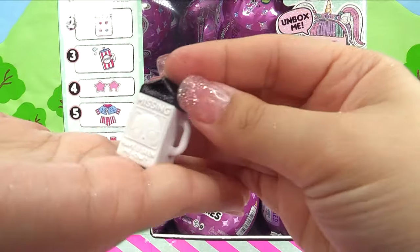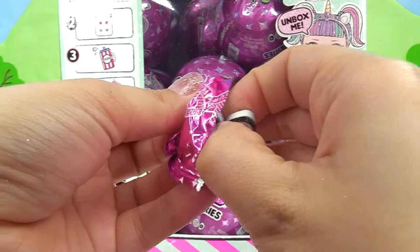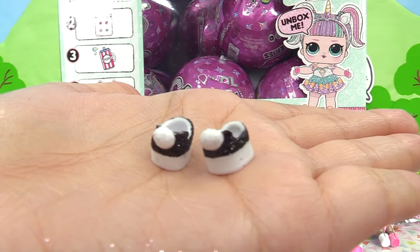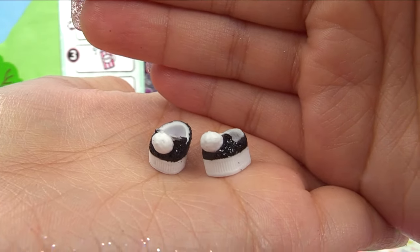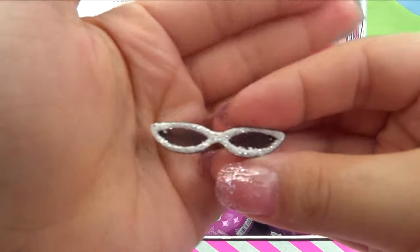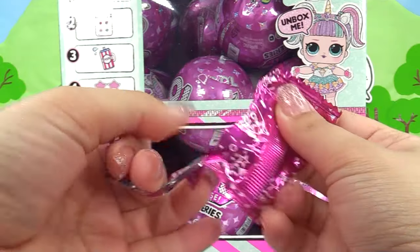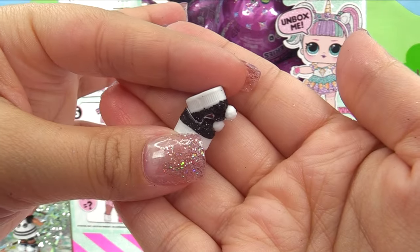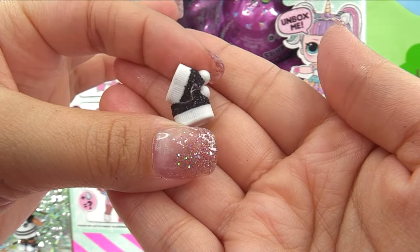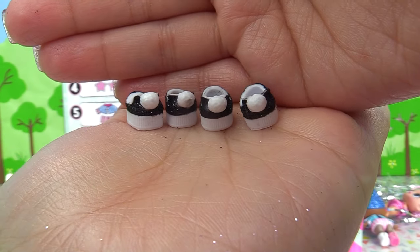We've got a milk carton — 'Missing, have you seen? Meow.' What is in here? I feel little shoesies. Look at these little shoes — they're little pom-pom sneakers. Next please — ooh, we've got glittery sunglasses. And one more — hey, we've got another pair of shoes. Uh-oh, does that mean I'm missing an accessory? Well, hey, you can't have too many shoes — she's got two pairs of her favorites.